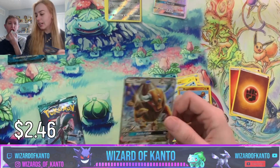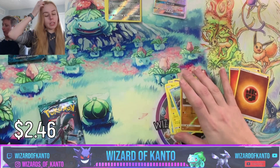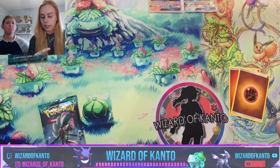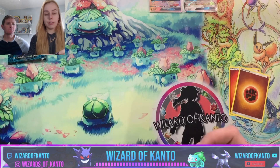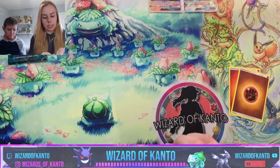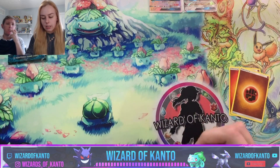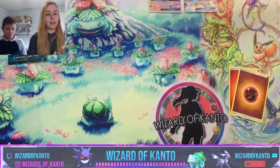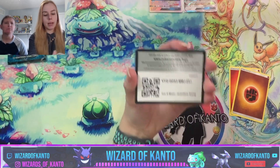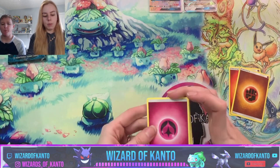Another pull already, guys — we are doing so well, this is amazing. I'm going in order of when the sets came out. Sun and Moon was a super long-running series for both the cards and the anime. Sun and Moon Base Set came out February 3rd, 2017. Now we're getting into Guardians Rising, the second Sun and Moon set, which came out May 5th, 2017 — a long time ago, considering the last Sun and Moon set just came out in November 2019.